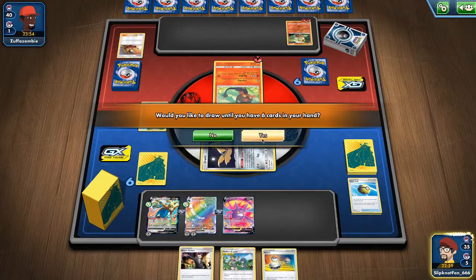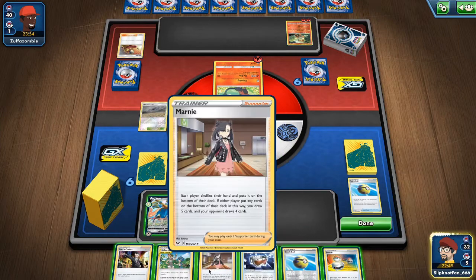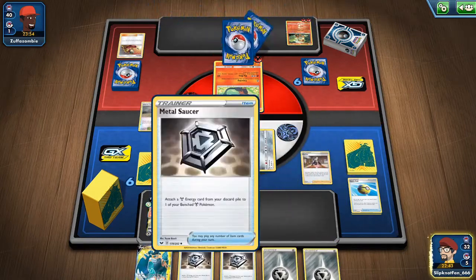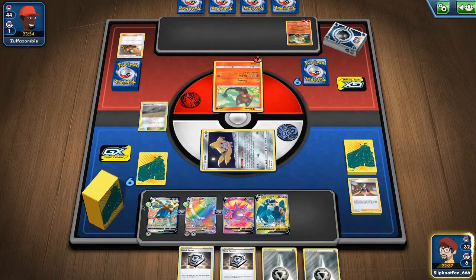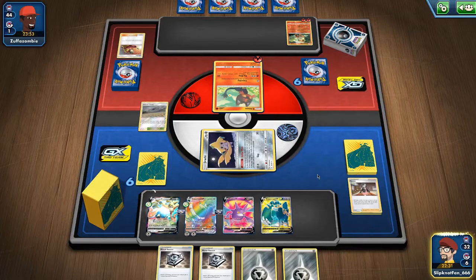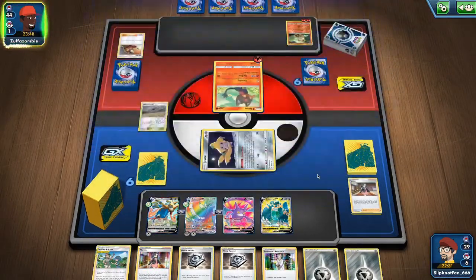We'll see if we can discard an energy — no, we don't have any energy. Best option here is to use Marnie. We got some Metal Saucers and energies, then we do another Zacian V attack ability. We got all our switches — that will come in handy later.